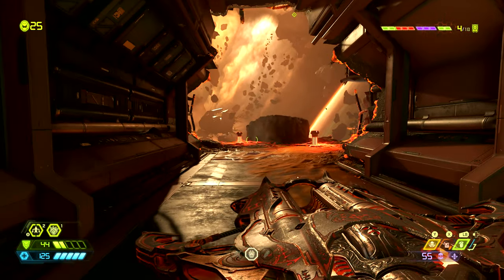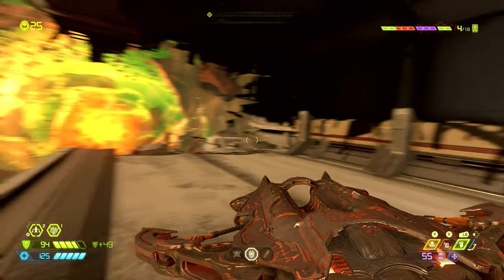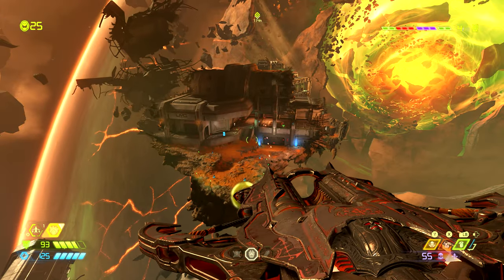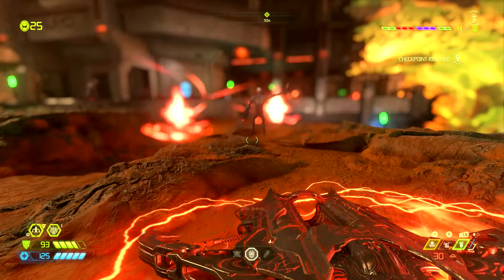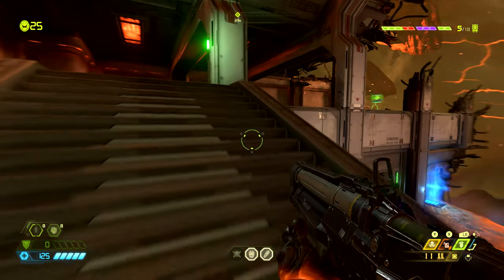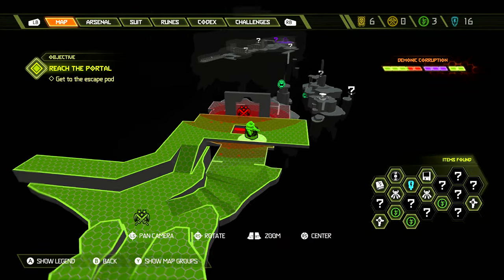Once we get to this floating island we want to jump onto this little raised area, turn around and jump onto this platform where we can find 50 armor — it's not a secret but it's very easily missed. From here we're going to dash across to this area, which is a good place to use the BFG to clear out a bunch of enemies and get some kill counts towards that mission challenge. Above the door we need to go through for the mission there is some BFG ammo — be sure to grab this, it's super valuable.